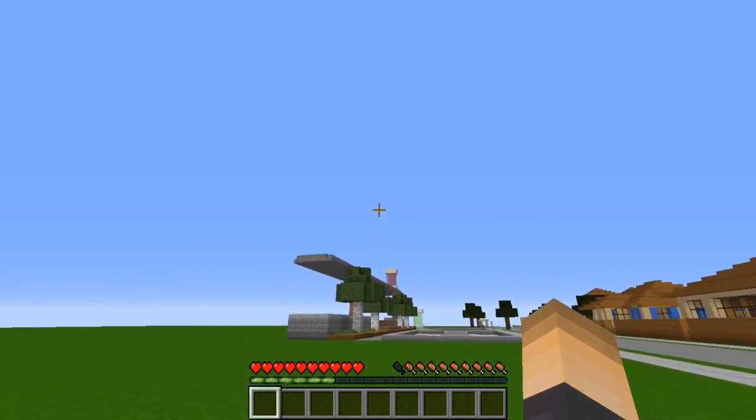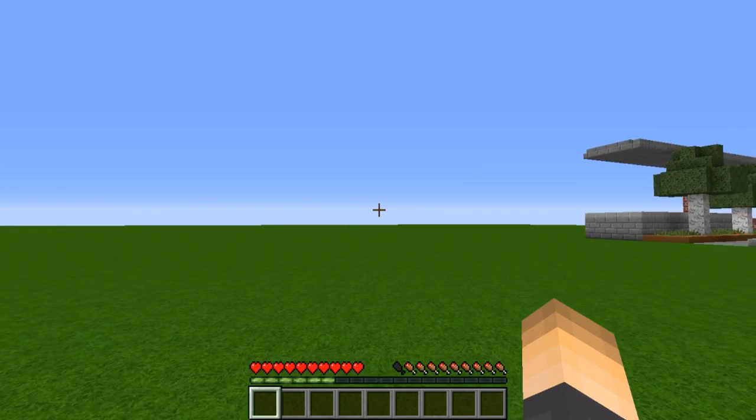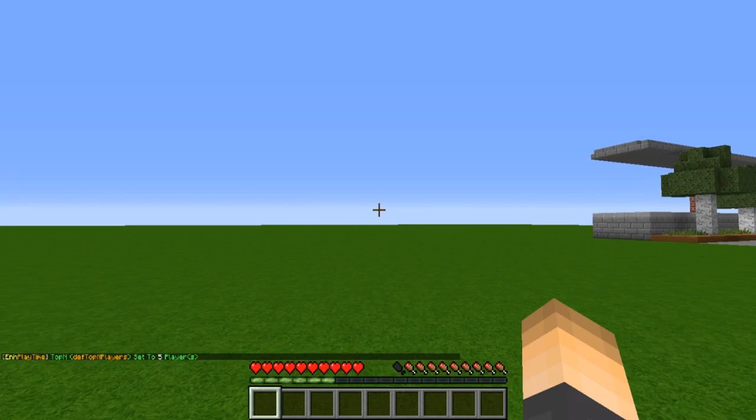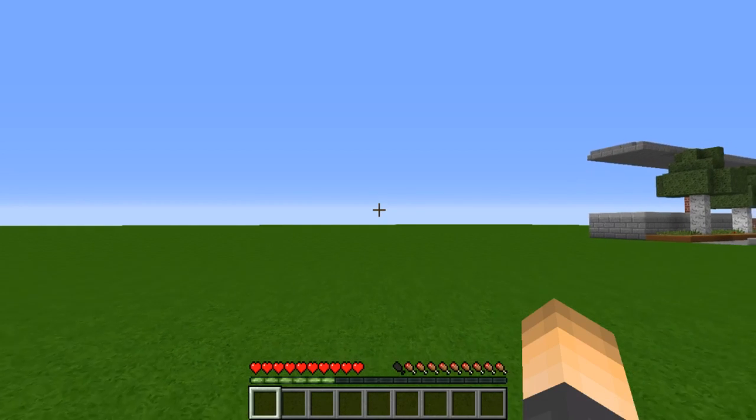The first thing you can configure is the max amount of players displayed in the top players playtime list. The default is 10, but if you only want five players to show up you can change that with the command `/playtime top` followed by the number of players. I'm going to set it to five and hit enter — there we go, now it's set to five.